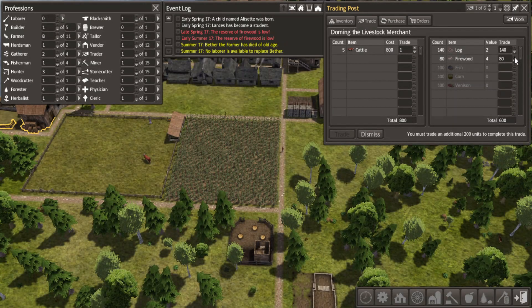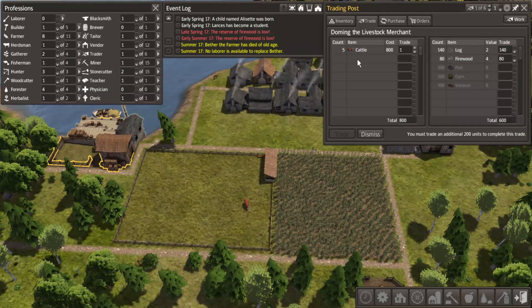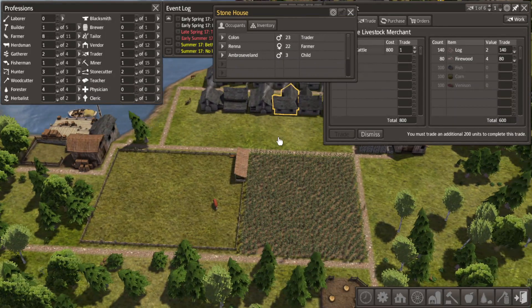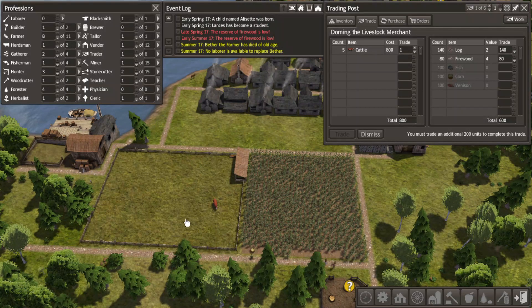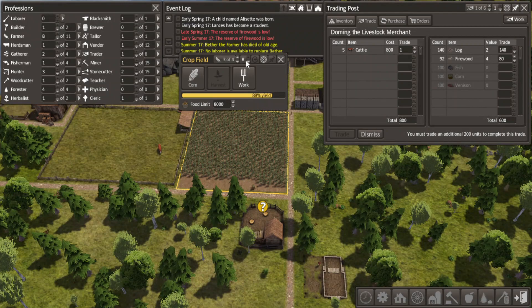Oh, we got some more firewood in here - almost there. Once we get a second one, I think we can dismiss him. After that we will be able to produce our own the usual way. You savvy? Get to work. I know the reserve of firewood is low.